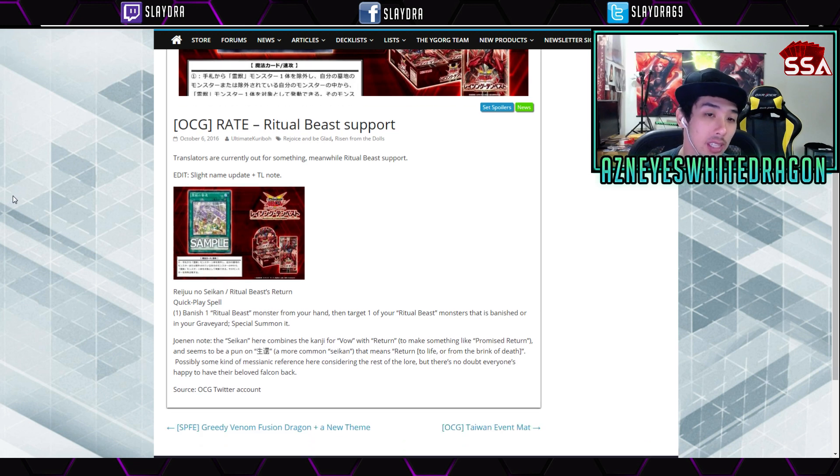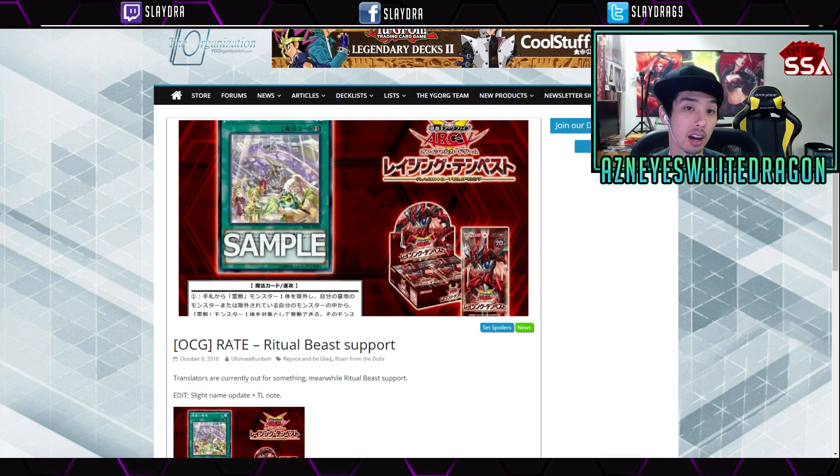There's also a new Ritual Beast support card — a Quick-Play Spell called Ritual Beast Return. You get to banish one Ritual Beast monster from your hand, then target one of your Ritual Beast monsters that is banished or in the graveyard and Special Summon it. Really simple effect, pretty decent. I think a lot of people are excited to check out Ritual Beast again.